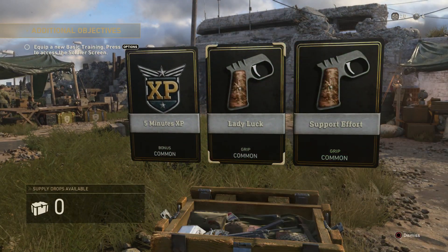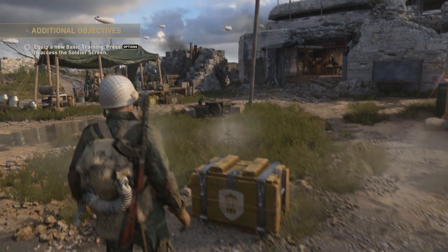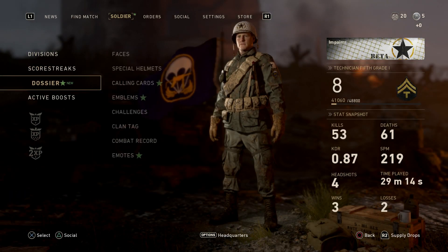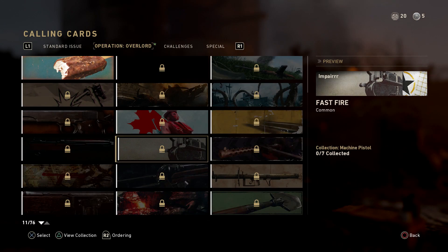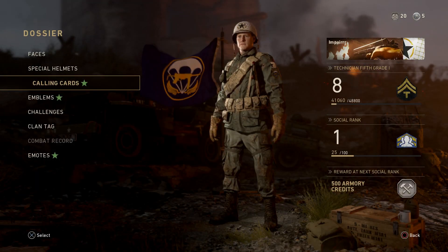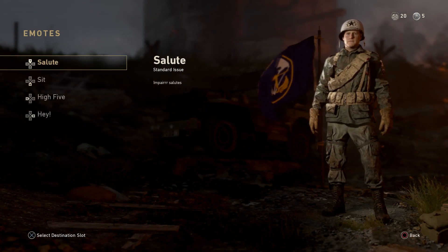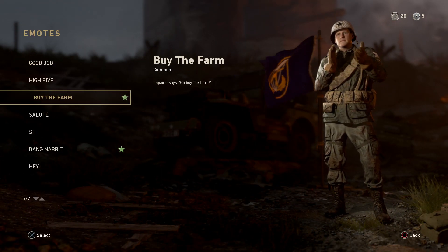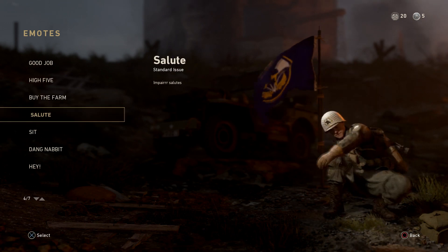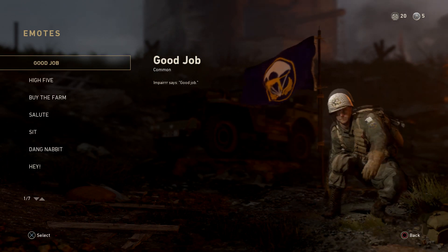Here goes our last drop: five minutes XP boost, Speed Lady Luck grip, and Support Effort grip. It doesn't really show what those look like though, which kind of sucks. We also got a notification to equip a new basic training. Let's go to the soldier menu — there are a lot of calling cards to unlock, which is really nice. You can also create your own emblem — I'll probably make my own emblem soon for the fans.